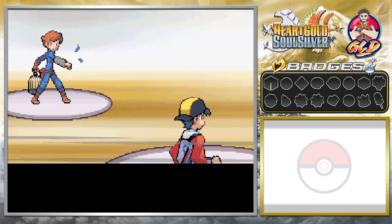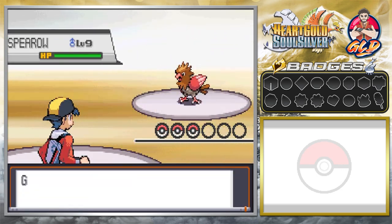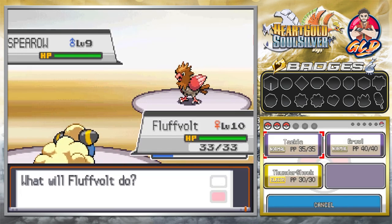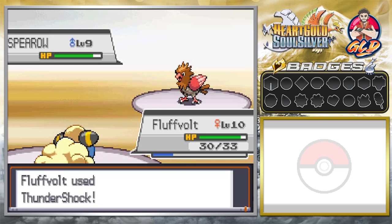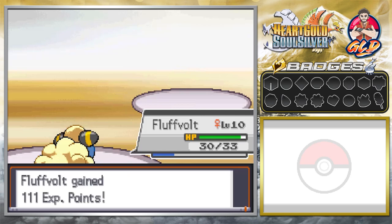Here we go — taking on Bird Keeper Abe, who's coming out with a Spearow. Fluffvolt takes a Peck attack, and speed is not that big of a factor here. Then Thundershock for the win!